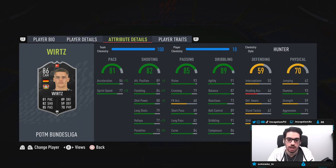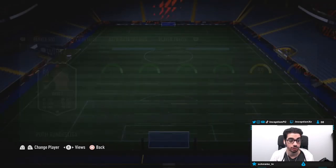Base card stats for passing are set up really nicely, especially with the four-star weak foot and 86 composure. Dribbling we will be experimenting with in-game because he is 5'9", so it could be helpful. Body types feel like they're not as bad as last year — last year if someone had an average body type it was basically unusable for a main attacker, but with this year's game it could be a little bit different. He also has 93 for stamina.